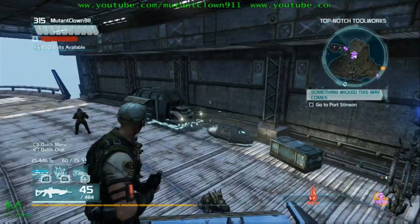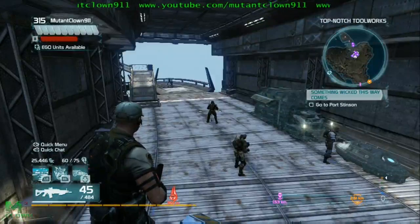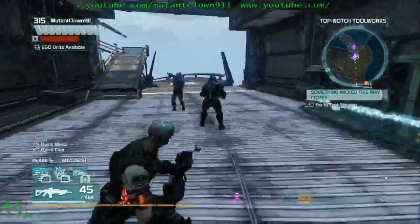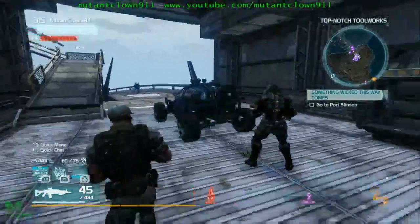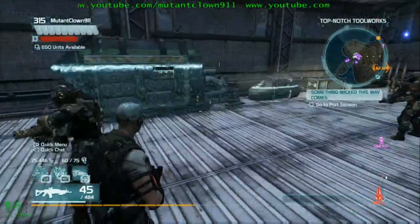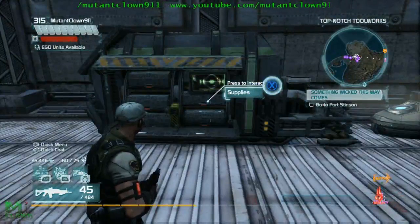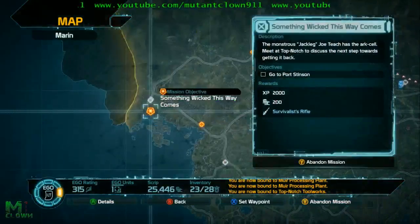Hey guys, MutantClown911 here. I want to show you guys where all the secret shops are where you can buy your vehicles. I bought this for 500 script — you can't beat that. I bought four-wheelers, Challengers, you can find any of that stuff. I'll show you on the map.